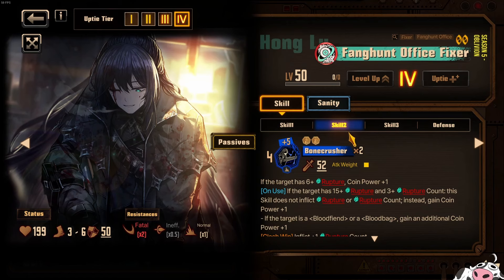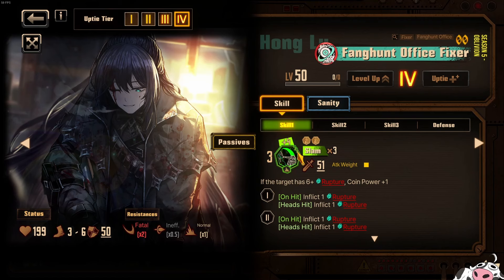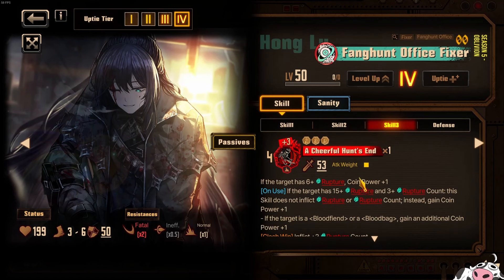For Honglu, his coinage is going to be quite solid: 5, 10, 14 on one skill; 3, 6, 9, 9 plus 4 for 13 on another; and skill 1 at 4, 8, 4, 8, 11. But as long as the enemy has 6 or more Rupture Potency on them, when he hits them he will get Coin Power plus 1, which will make him average pretty well. 6 Potency Rupture is not too hard to apply to an enemy.